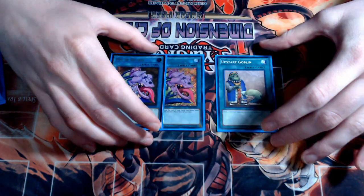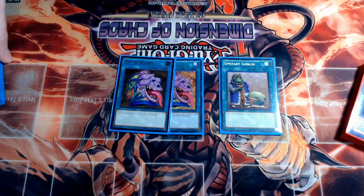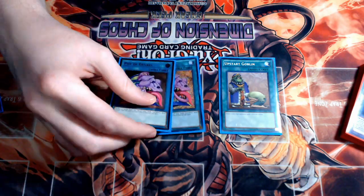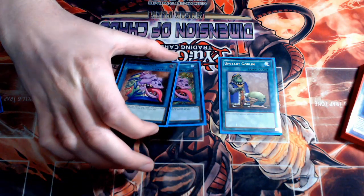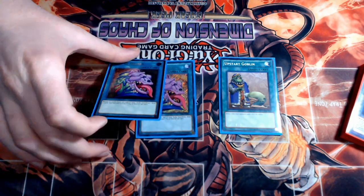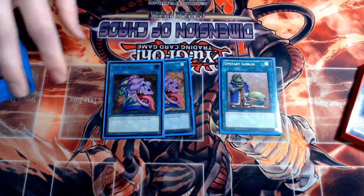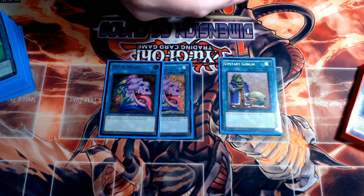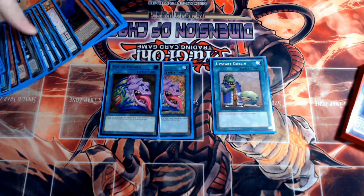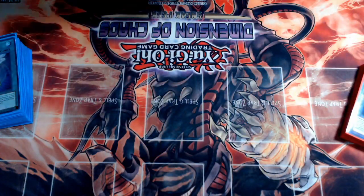The last three spells are two Pot of Desires and one Upstart Goblin. I wanted to max out on Pot of Desires but was shaky because there are a lot of one-of combo pieces in the deck. Hands where you don't open playable cards are really bad, and drawing two from Pot of Desires is really beneficial. Because this deck can be bricky you don't want to clog with two copies, but it's such a power spell the numbers might have to change to accommodate three. Upstart Goblin is there because we want to see our field spell as much as possible.